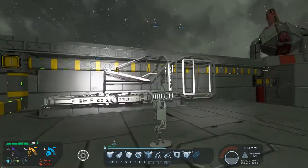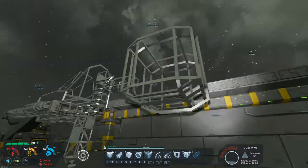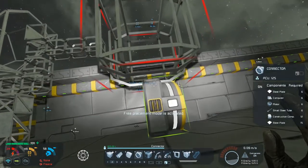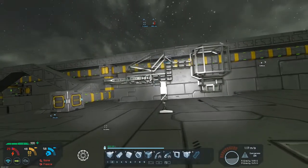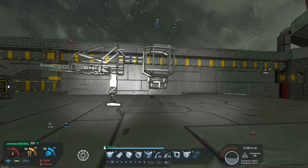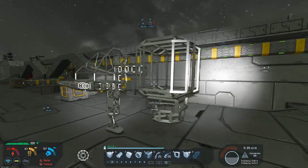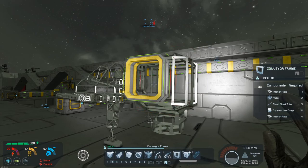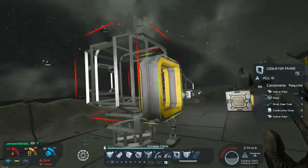A bit wider than it is slim but we can deal with that — we probably want it to be back a bit. We've got ourselves a conveyor junction down here which means we can instantly put down a connector. We're going to want it so that any of our landing gear makes it so that we sit with that connector at the very bottom. We're also going to put a conveyor frame just so that we can space this out a bit.